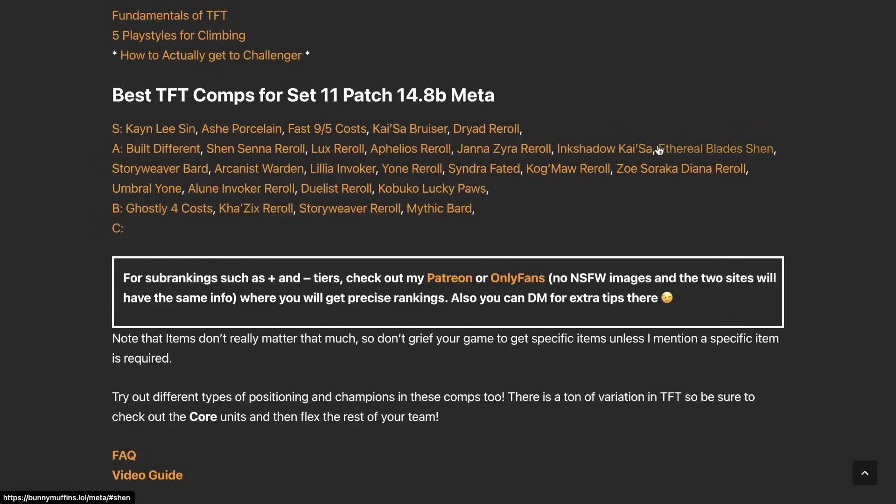Ethereal Blade Shen, solid. Story Weaver Bard, solid. Arcanist Warden, solid. Lillia Invoker — I actually like this comp a lot; I like Lillia this set despite her being underplayed. Yone Reroll — you'd rather be playing Kayne/Lee Sin, but if you get it for free, you get it for free. Syndra Faded is solid; you prefer Felius but if you can't get Felius you go Syndra, though it also depends on items since they use completely different ones. Umbral Yone is likely to see more play when buffed in the following patch.